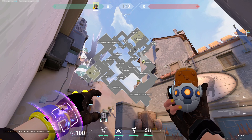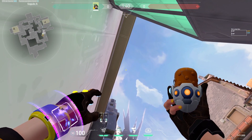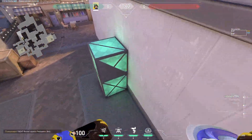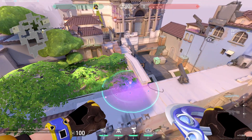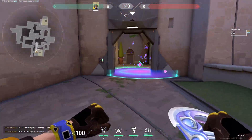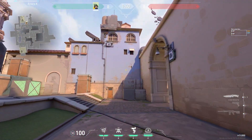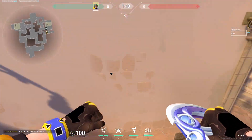Now here are your attack lineups. First we'll do tree — just put your crosshair here. The main idea is people like to KAY/O flash out, and we just cannot have that happen. So that's how we prevent it.